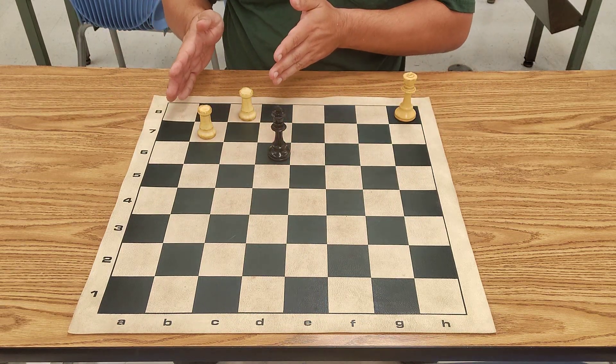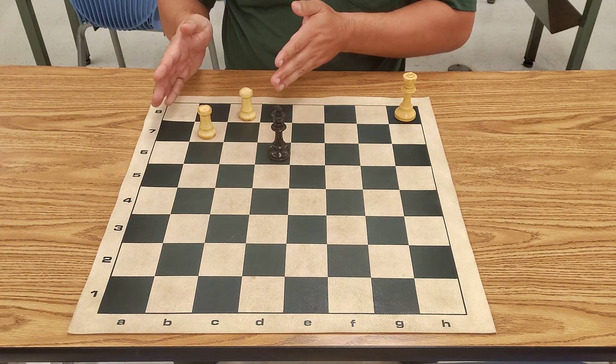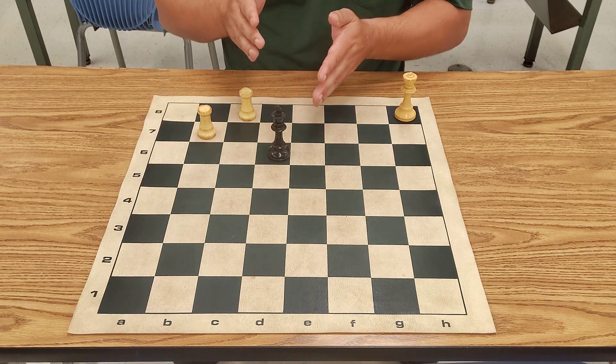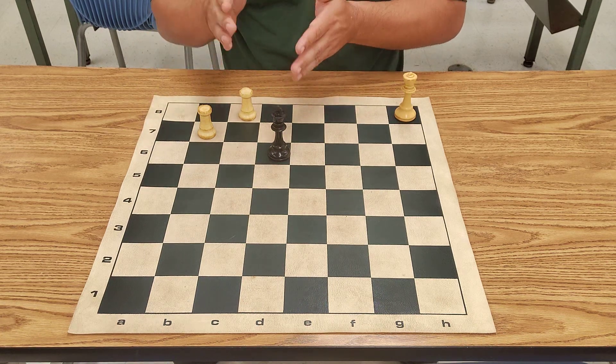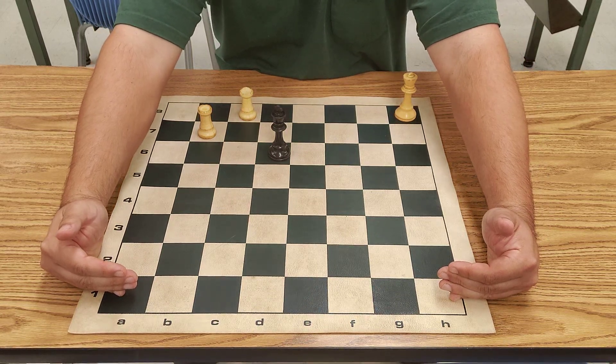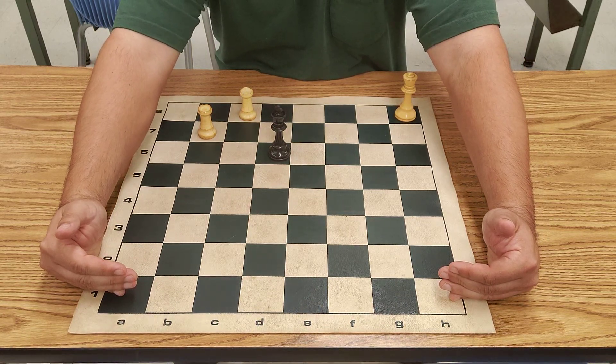What I wanted to do was to go over a scenario where it's kind of like this, where it's doable. It's just a little bit trickier to try and get the king down to this first row for checkmate. It's doable, but it's a little bit hard.